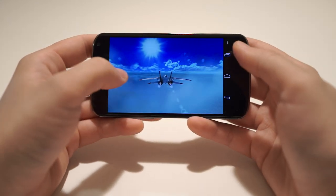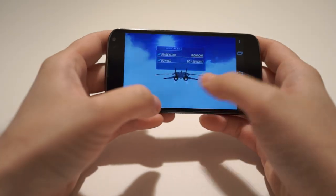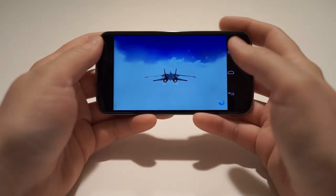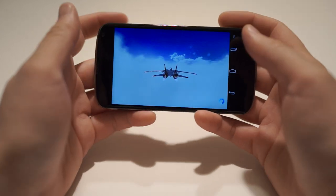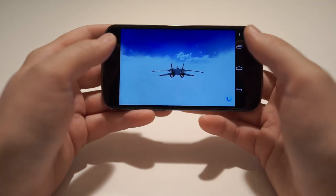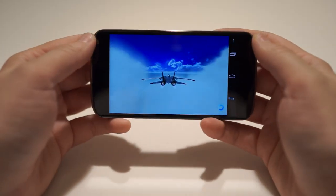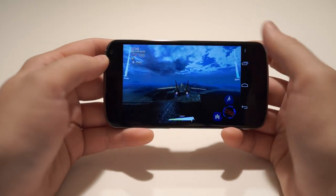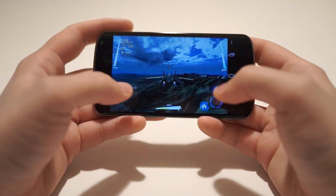You can do barrel rolls by tilting one direction and spinning around and quickly hitting the other direction, and he'll do a barrel roll. There are different controls too. In the settings, you can adjust it so it's tilt controls just for moving around, and then you can do everything else on your own. You can also adjust it so that it's accelerometer-based, so when you want to accelerate, instead of clicking a little slider and moving it around, you can tilt it forward.